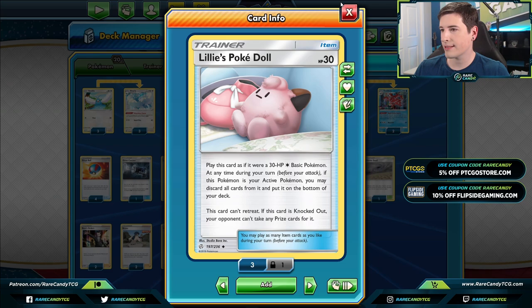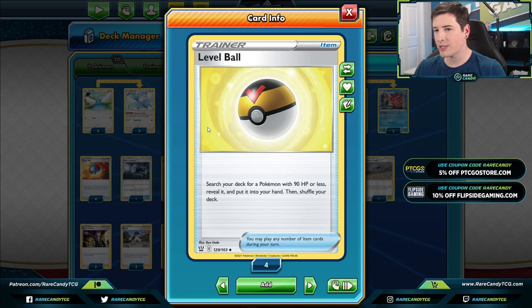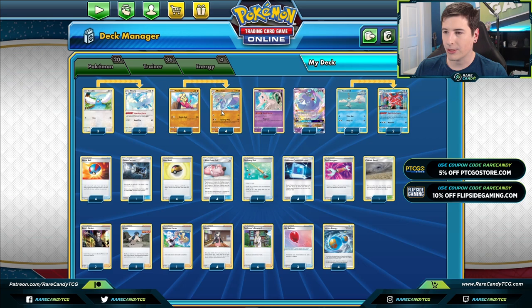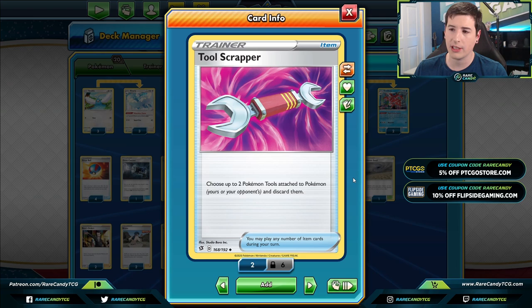One of my favorite new cards from Battle Styles — and I haven't been shy about it — is Level Ball. This is such a good card in a variety of single-prize decks, but especially this one, because it searches out your Manfu, your Mianxiao, your Swablu, and your Remoraid — all of your basics plus your main attacker. Some other important cards are Tool Scrapper, which will be good for getting rid of Air Balloons, because we're going to confuse our opponent and we don't want them to easily switch out of the active. We want to force them to burn their energy to retreat.